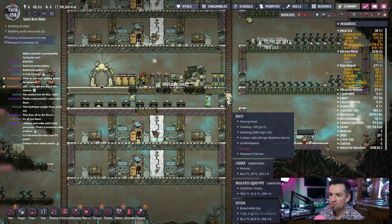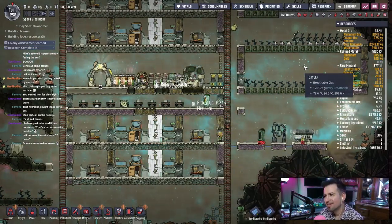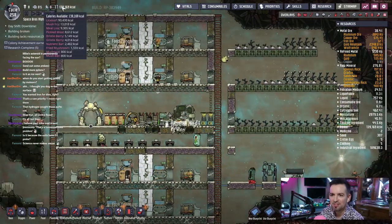Beautiful breathable gas. We have way more food than we need. How is that possible? Does food just lay on the ground all over the place? We have so much food, it's ridiculous.